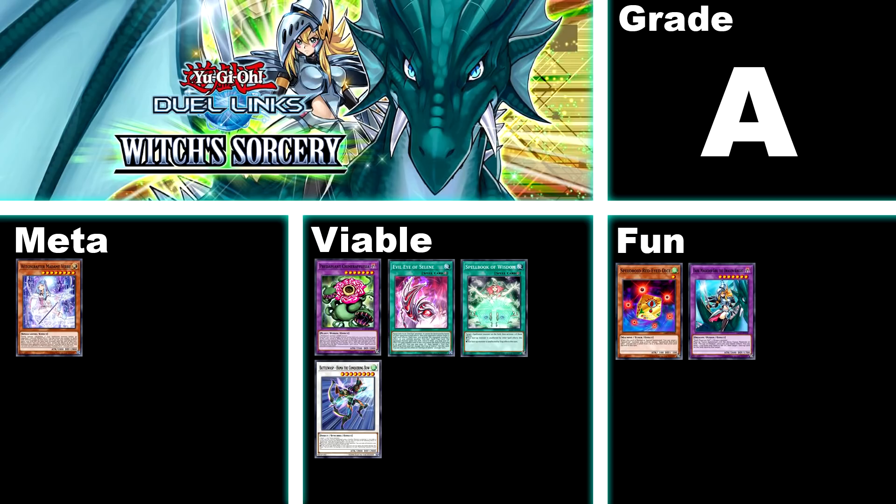Back to the A tier — we have Witch's Sorcery, A. This box contains the latest tiered deck, Witchcrafter, though the higher tiered lists do use the Lightsworn Engine from an earlier box, so you won't be able to build a perfect list straight from here. But there are plenty of other variants, some of which only use cards from this box. In terms of viability, this box has some great spellbook support, Battle Wasp Hammer, and two different viable archetypes you can make: Predaplant and Evil Eye. Predaplant generally uses Neos Fusion and other structure deck cards, so it's not a cheap deck and is generally locked behind a paywall. Overall a great box that gives three different viable archetypes, but definitely not a cheap one, so avoid this if you are a free-to-play player.